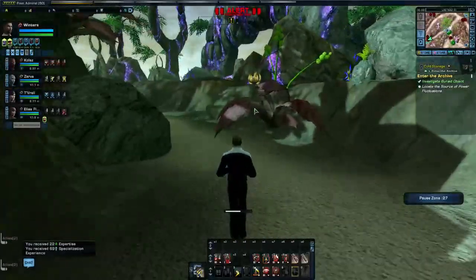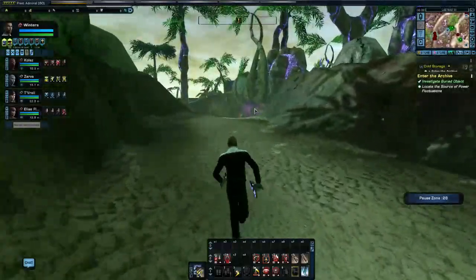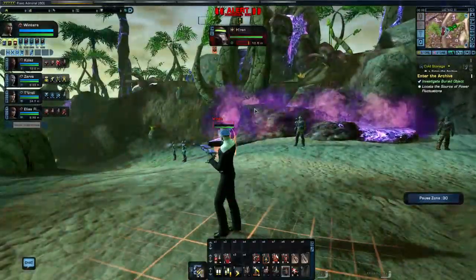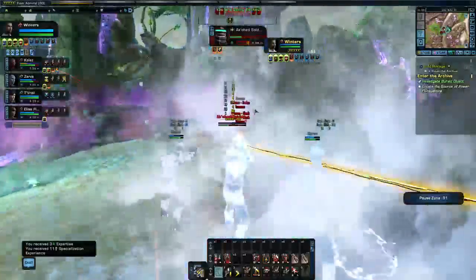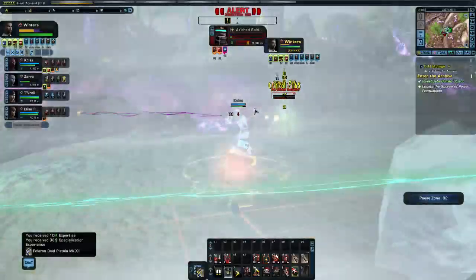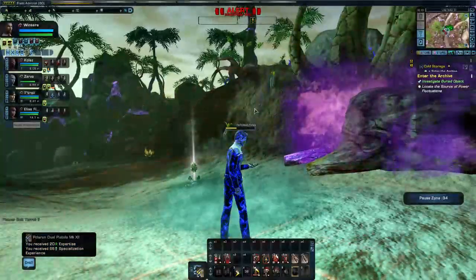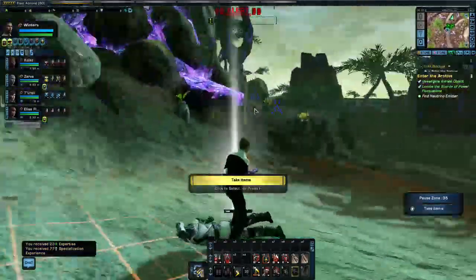We're going to slip down to the left here, and there's another group of green for us to take out. Cryo grenade — they can really hurt if you don't spot them in time. We have some anomalous readings to scan. Our bridge officers can finish off whoever's left.